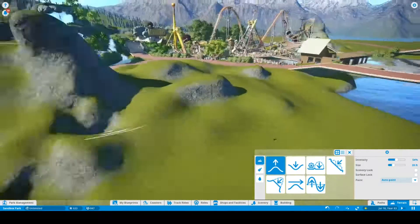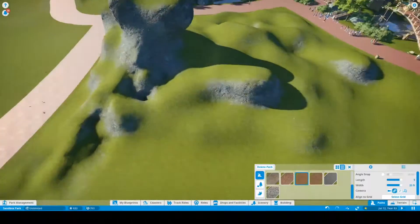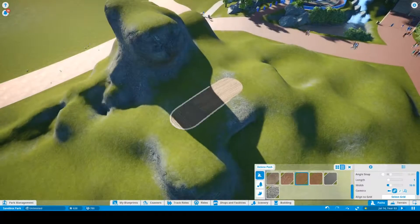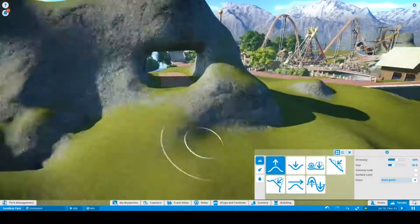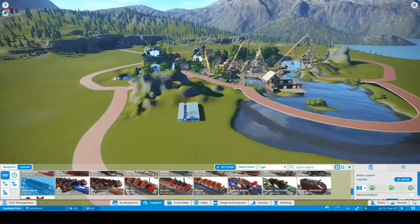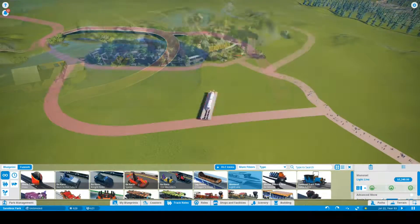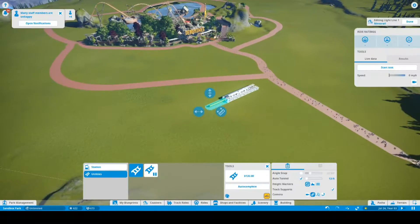Hello, this is Mara, and we're going to take a look at the seventh episode of my Blizzard World Park that I've been working on. You can see here I'm starting to work in the Kul Tiras area, the watery area, doing a little bit of terraforming. And I'm getting ready to place a water coaster, and I realize I better start getting a monorail.